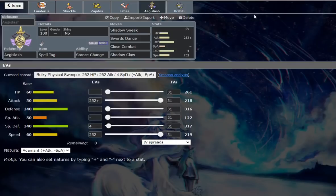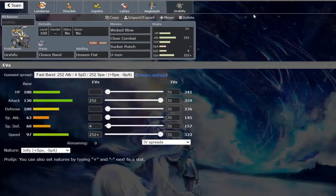Scarfed Latias with Healing Wish, Trick sideways to cripple the opponent. We have Spell Tag Sword Stance Aegislash — it actually complements the Pokemon we have, like our Urshifu and Zapdos, really nicely. We're using Spell Tag to bolster the damage, but you could definitely use Air Balloon as well, or even Weakness Policy. And last but not least, we also have Choice Band Urshifu because, well, why the hell not?